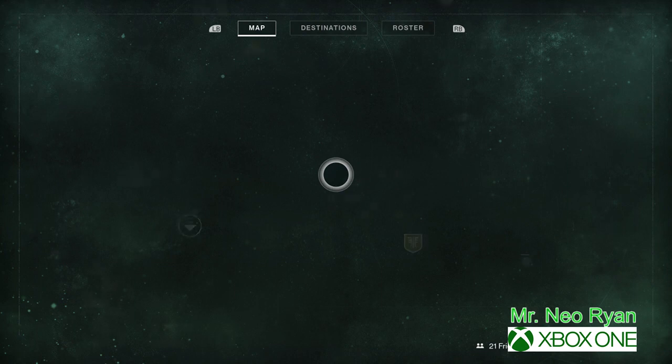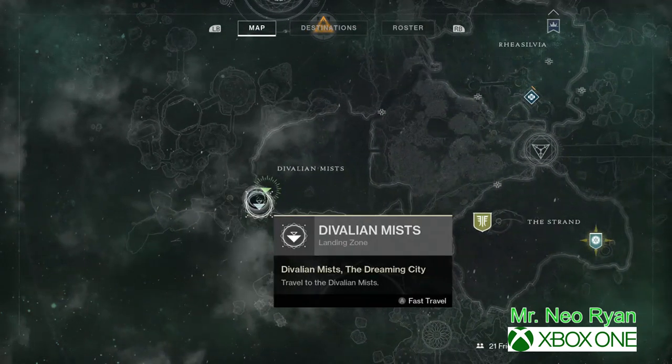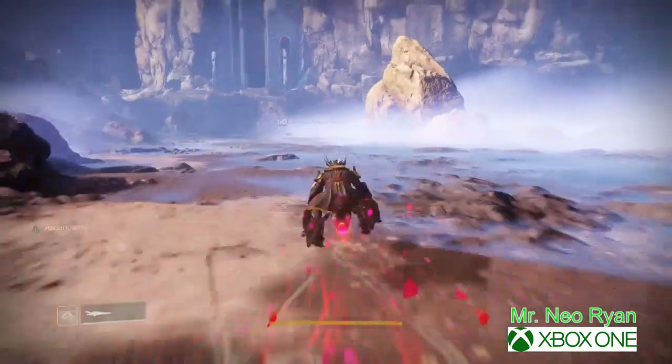What you want to do is land in the only landing zone in the Divalian Mist — that's right there, the Divalian Mist landing zone — and we're going to go this way.